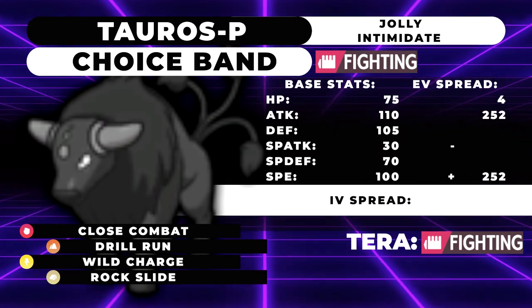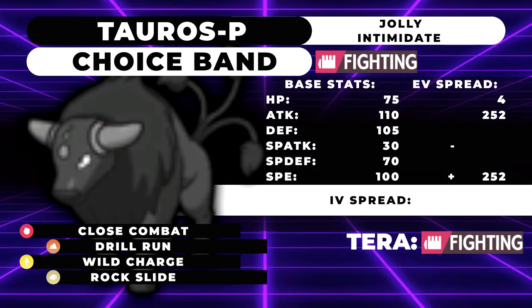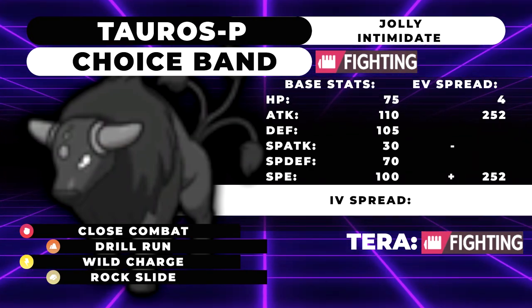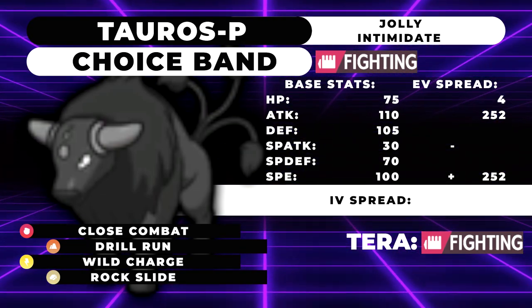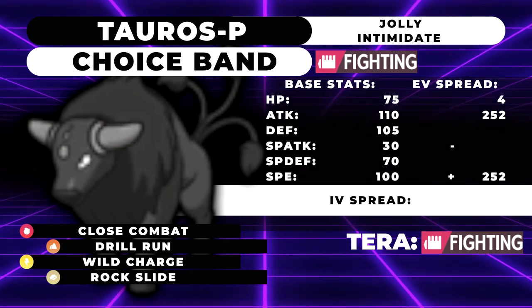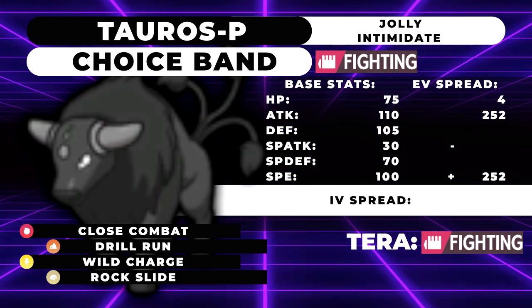We're going to run Jolly, max speed, max attack, 4 HP with Close Combat, Drill Run, Wild Charge, and Rock Slide. Close Combat is your main STAB — you'll be wall-breaking a lot of things. Nothing really switches into Close Combat off a 110 base attack with a Choice Band. Of course, you are Intimidate fodder, which kind of sucks. However, you are Choice Banded and have access to Drill Run. So if Arcanine is even a little bit chipped, it will be taking a lot of damage from Drill Run and possibly getting KO'd due to that high critical hit ratio.